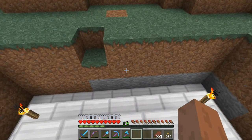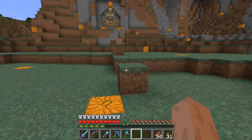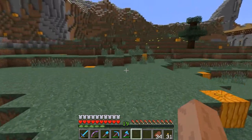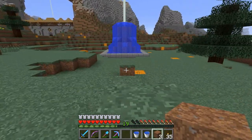Whenever we're in range of this beacon we'll have Strength II. That way if bad guys are wandering around — I've got a lot of this area lit up but not the top of the mountain or the surrounding area — so I fight monsters here sometimes. We've got the water feature portion of our fountain in.